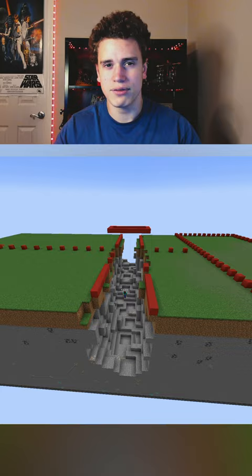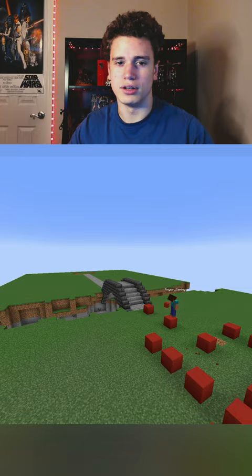Then I built a mediocre bridge and a road to provide a clear path to the vault. And to add a bit of variation to the landscape, I made big and small hills.